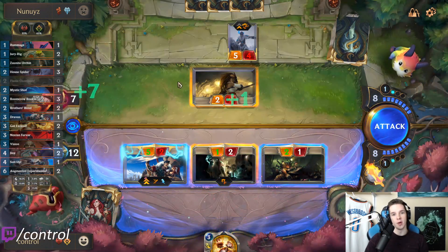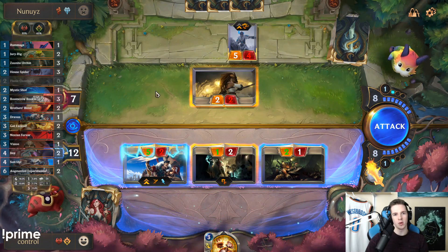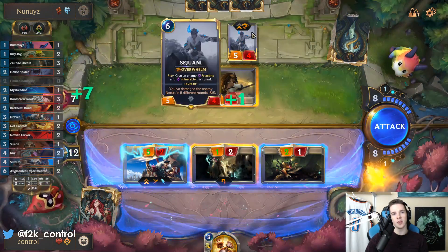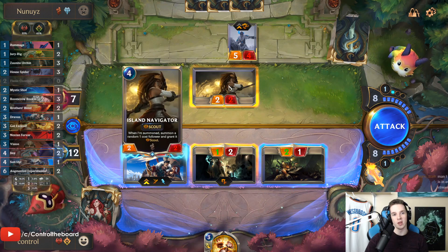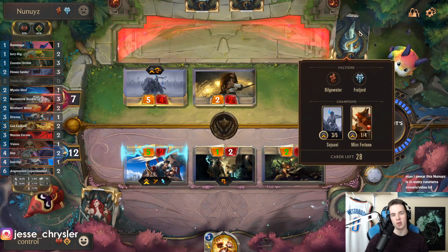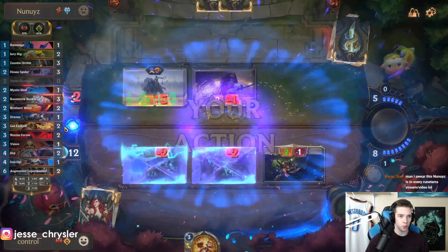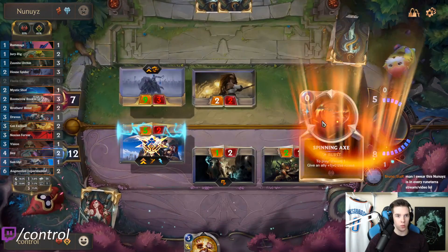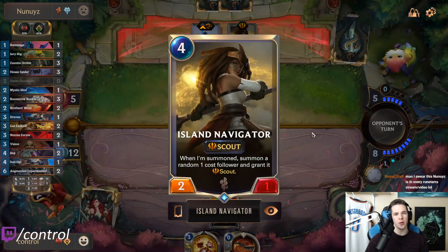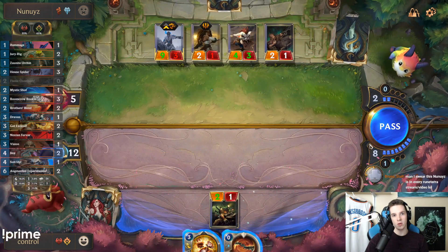He has to block the Draven — there's no doubt about that. Is that how I want it to work though? He could Fury the Sejuani and then she'd live whereas the two-two wouldn't, but I think it's better. He's like 1300 LP so he probably plays a lot — likely a good player. Could have played around it the other way, but at least in this case I can Get Excited on that, so that's nice.